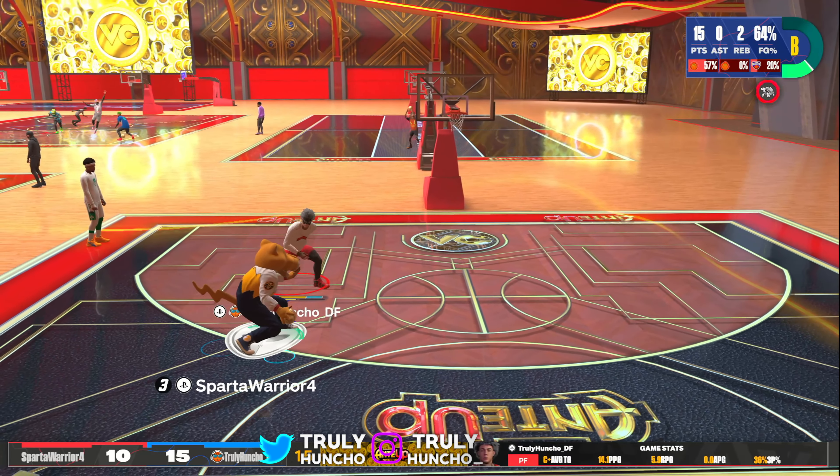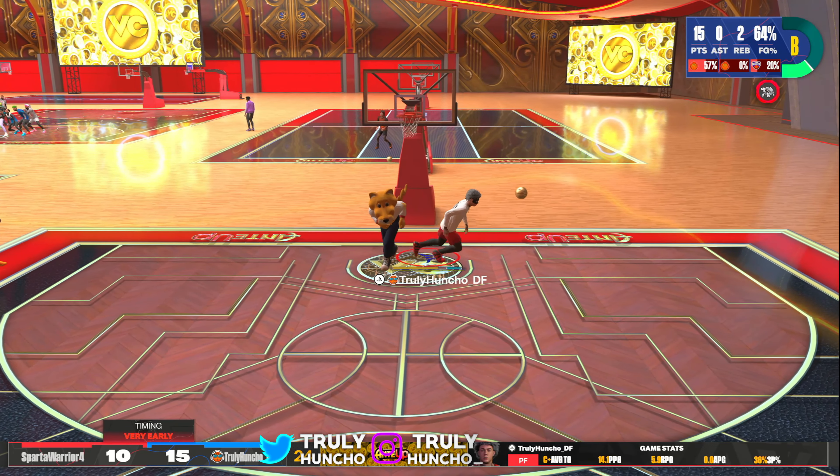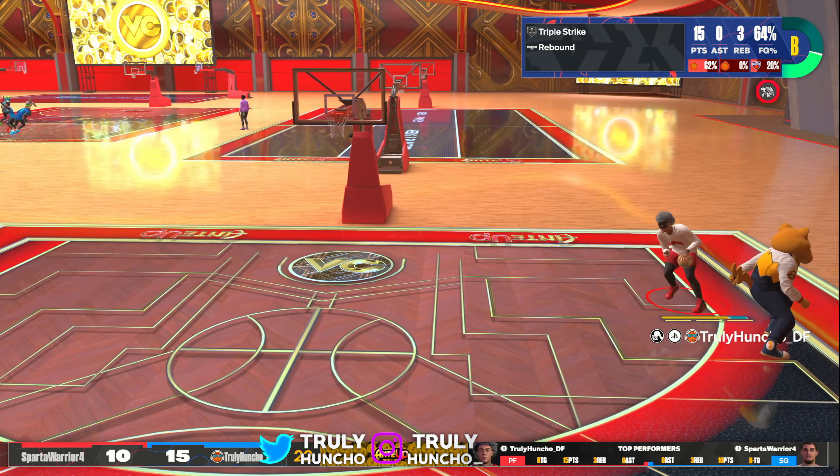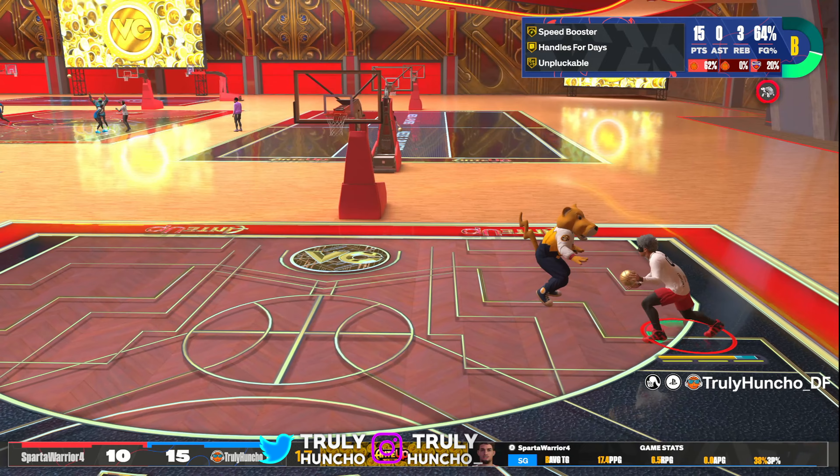Brody came back to life, I gave him the ball — let me see what you can do. But he cannot throw it down. That's the power of movable enforcer — that's a really crazy badge on this build.